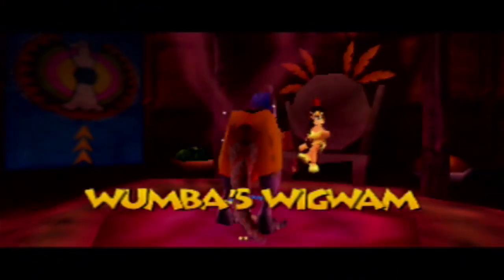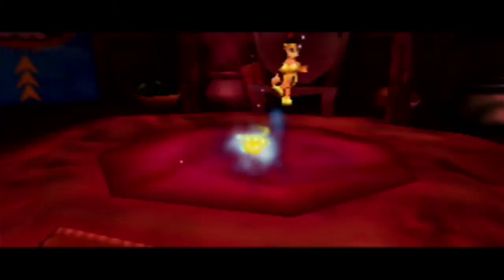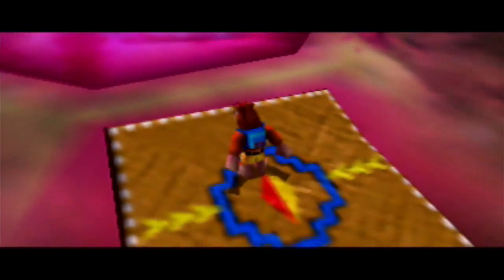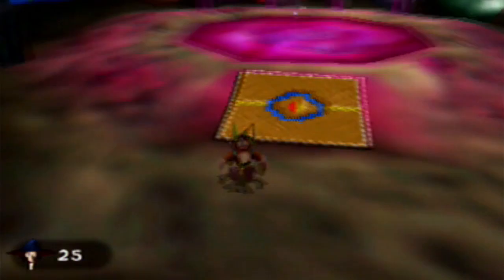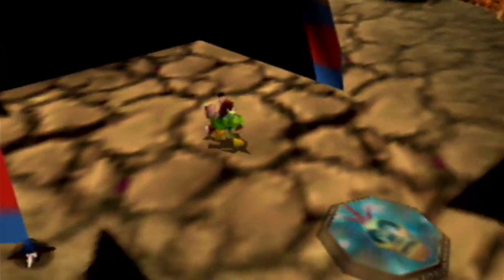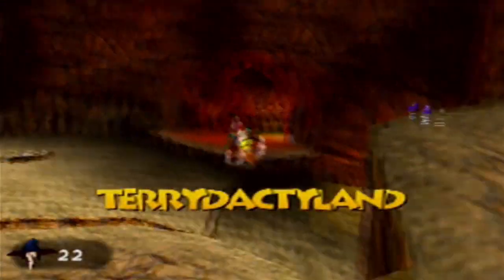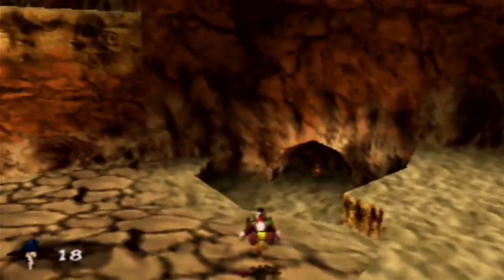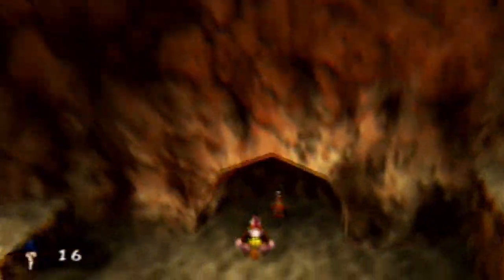One of the things you're gonna do as a daddy T-Rex is hit that switch out there that you can only hit as a daddy T-Rex, then you have to come back in here and switch back to Banjo and Kazooie, and then you have to get that Jinjo before time runs out. They give you way more than enough time to get it, so you don't have to worry about that.